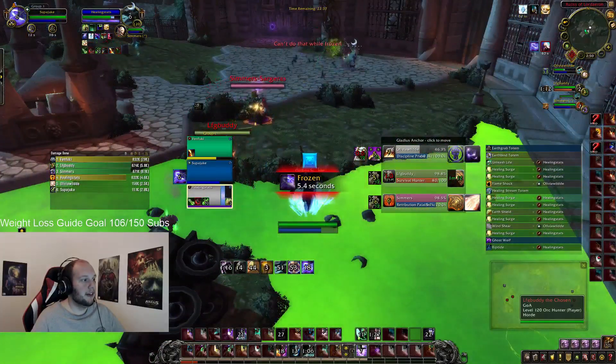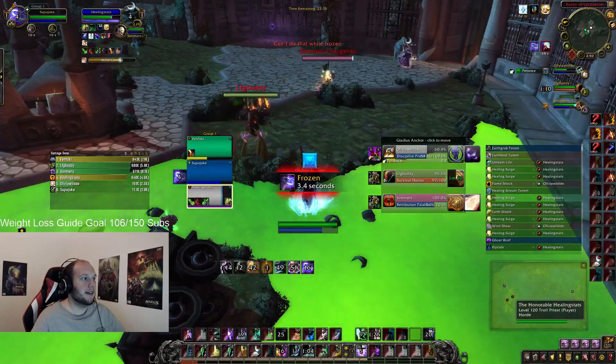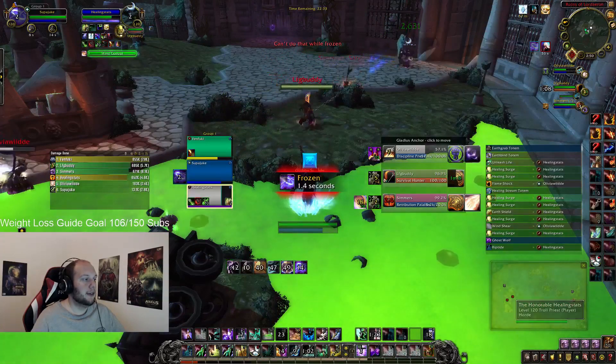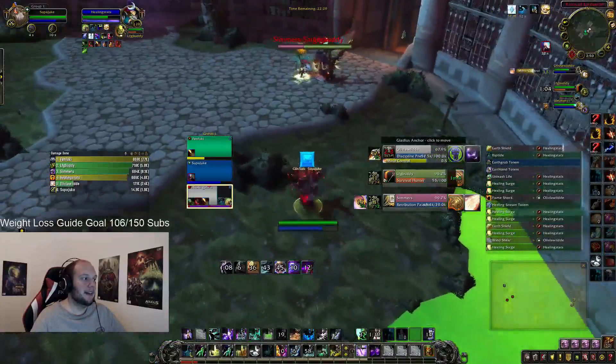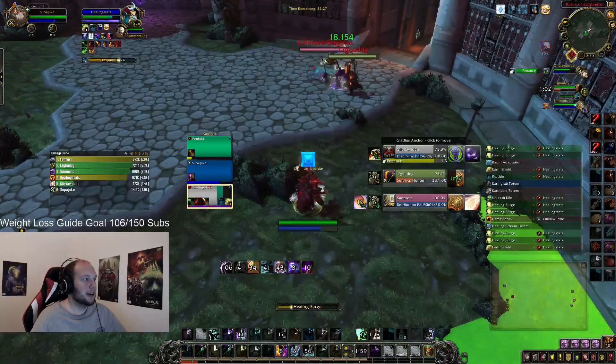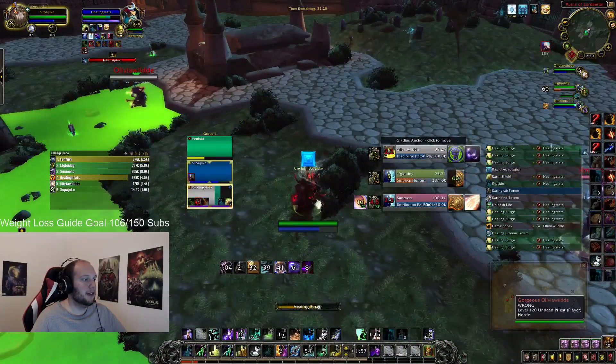This Hunter is very intelligent — he knows the defensive mechanisms. My Priest tried to Life Grip to dodge the Freezing Trap, so the Hunter held on to it and then trapped me at the end of my destination. That moment could have been quite scary, but my Priest did a good job of kiting.